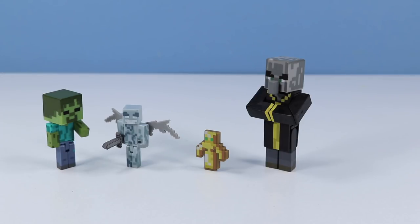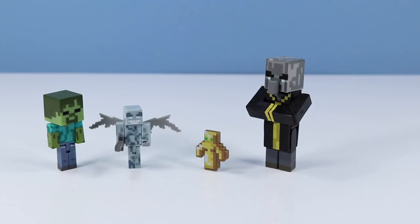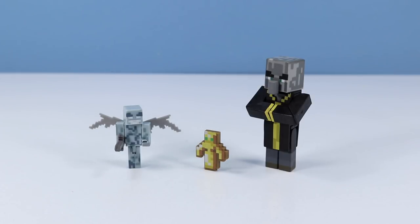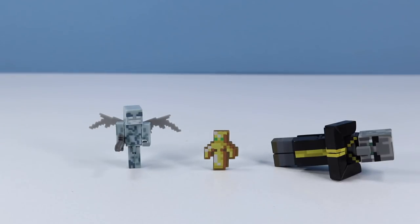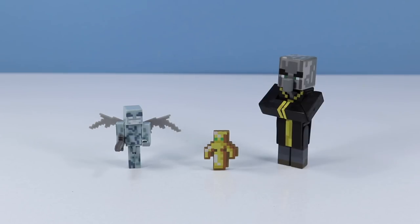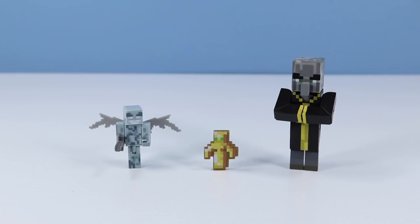If you can knock out an illager somehow, it drops a totem of undying, which is very handy if you don't want to die. Look for the evoker figure if you enjoy summoning vexes, but not summoning fangs. Now where did I place those?